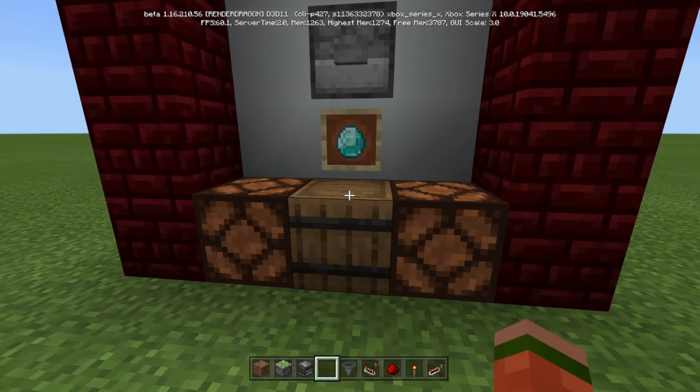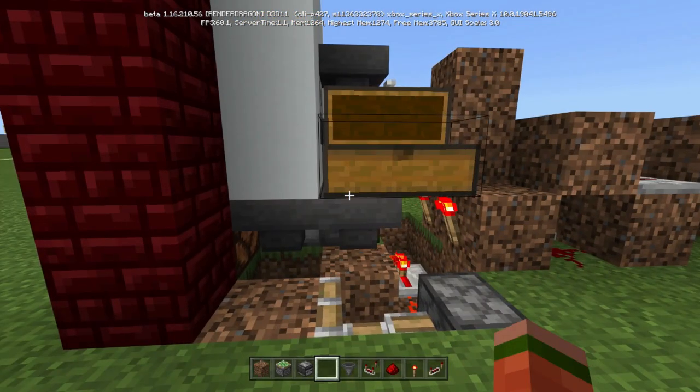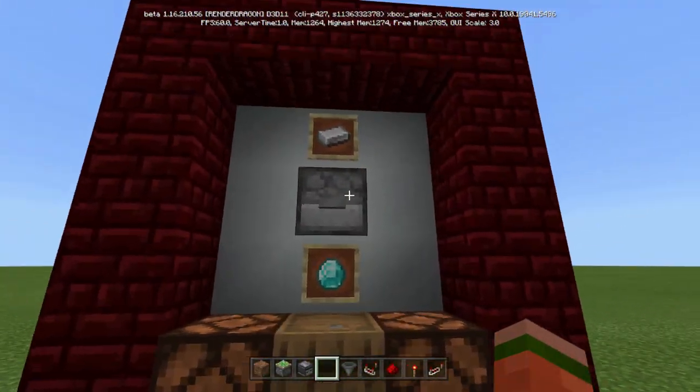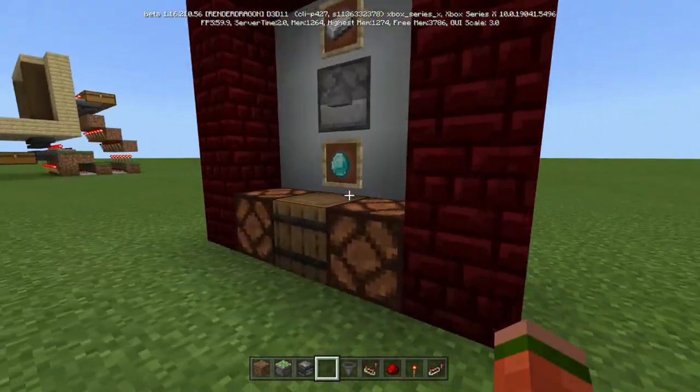Now that dropper is filling up with prizes. You'll notice every time we push a button there's always going to be one here. Now watch — press this button. Now it's going to be 52. Oh, 53. Why did I say 52?